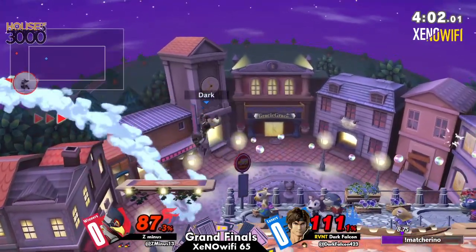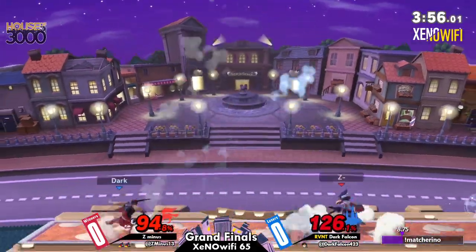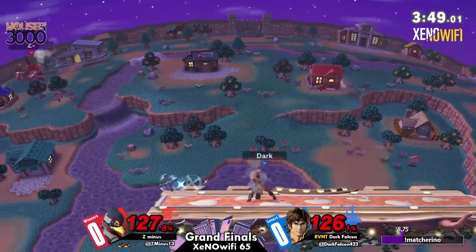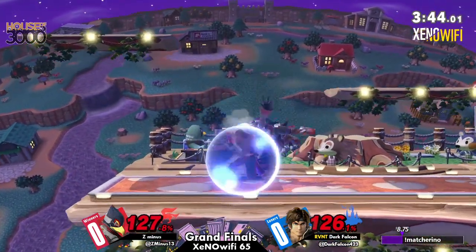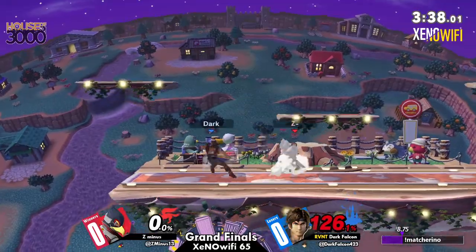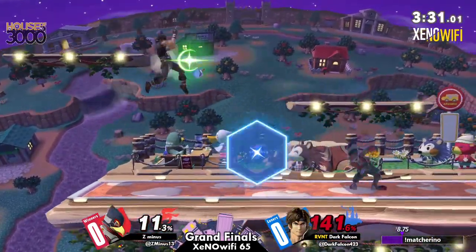100%. That's not gonna kill — great DI from Z- as well. Wrong direction — that could have been a very disastrous situation. Jumps into the axe, still living. He's gonna whiff on that Holy Water, jumped in a little bit too far. Roll back. Good catch — good frame trap with that back air. Dark Falcon stopping the bleeding a little bit, but it's gonna take one interaction and then Z- is gonna be readying up for game two.